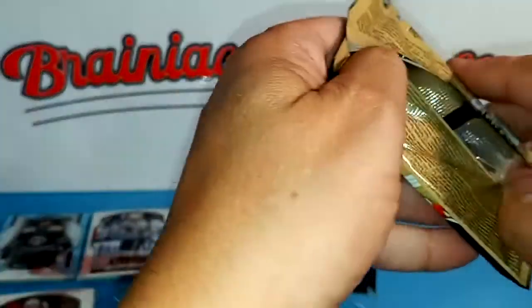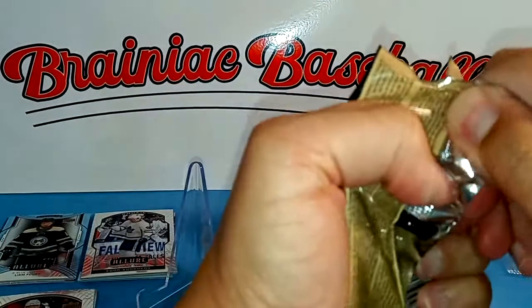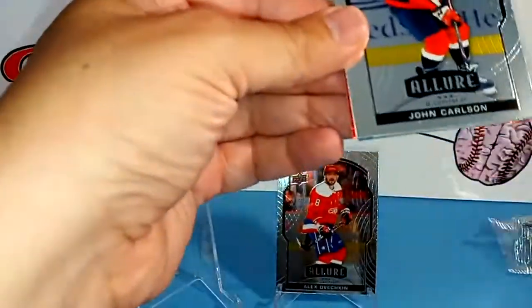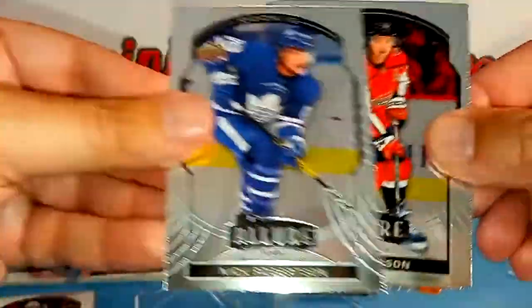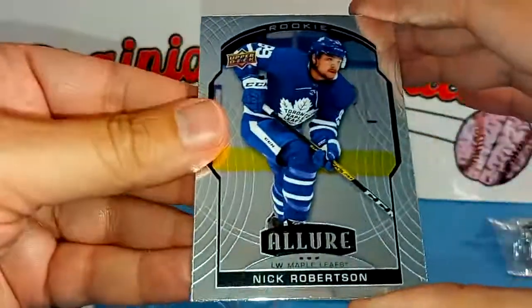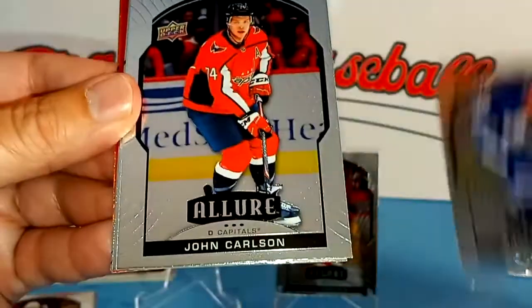I didn't realize it doesn't say that the orange slice card is one per pack in the hangers, but I guess that's the case — so that's pretty cool. This pack we have John Carlson. We'll start revealing the oranges. So we have Nick Robertson, rookie for the Leafs — nice card, I have a lot of his cards from this season.